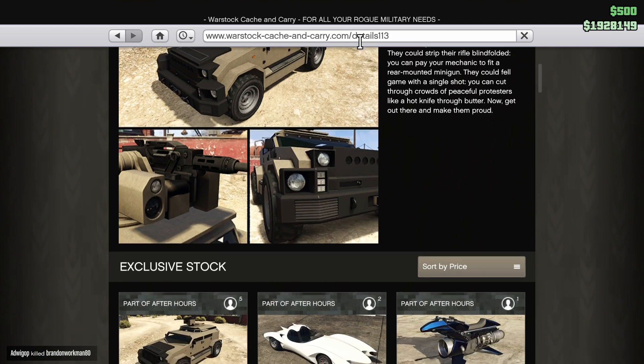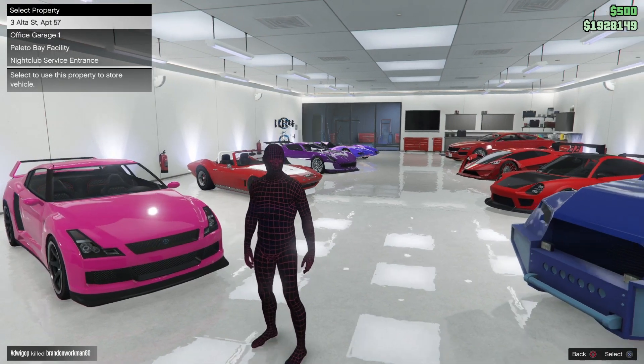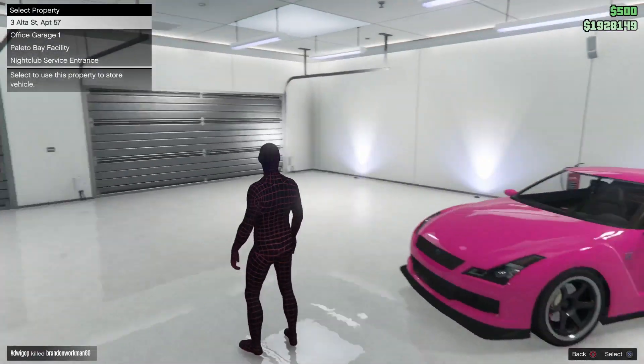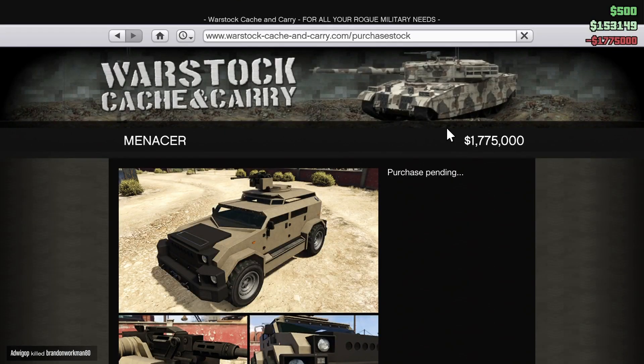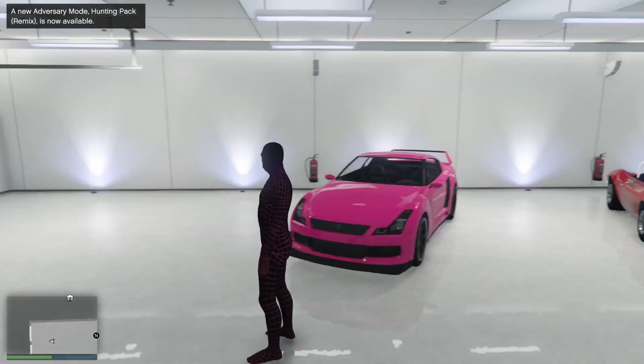Looks like it's come in equipped with some things. Let's go ahead and buy it now. I'm going to send it to my garage here. I think I got space — I do. I got space for two more. And once it comes in, I'm going to see what I can do to it, how I can upgrade it, and I'll see you then.